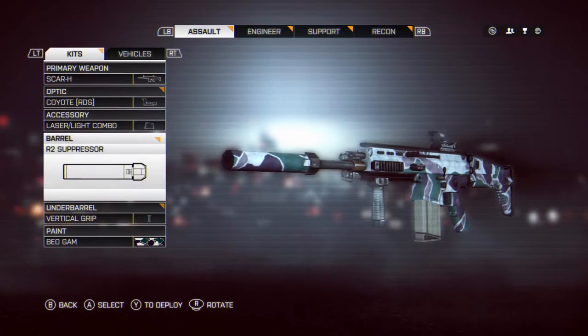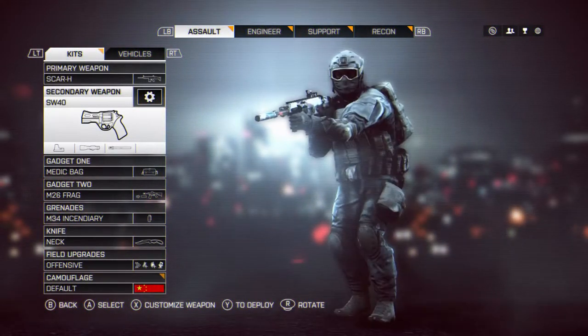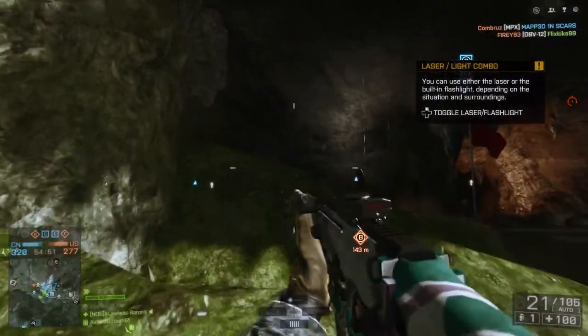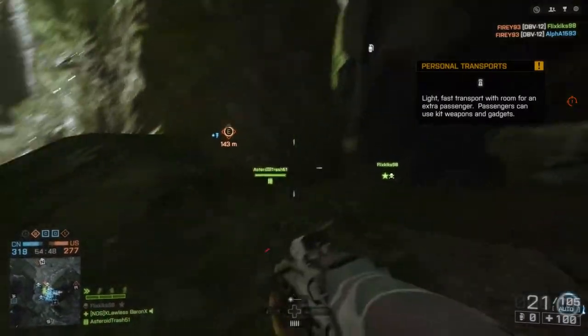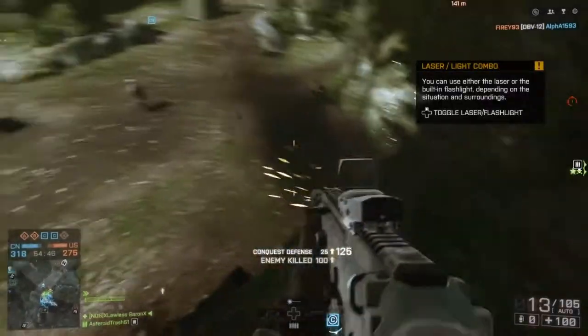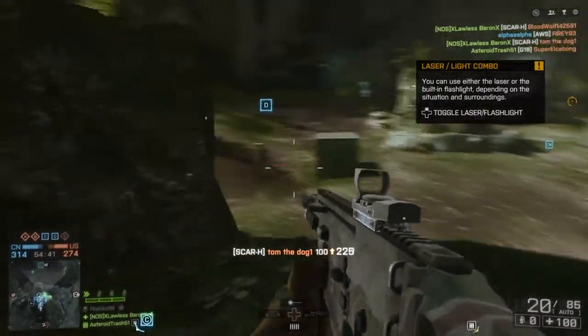We've got the Coyote RDS, we've got the laser and light combo — pretty good combo, not too bad. We've got the R2 suppressor on it, which isn't too bad either. We've got the vertical grip. You can change your grips, you can customize this weapon to the way you like it, but that's just how I like it.